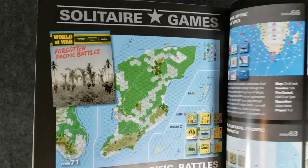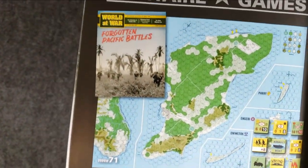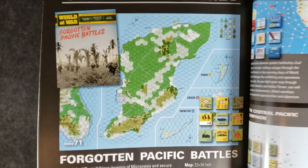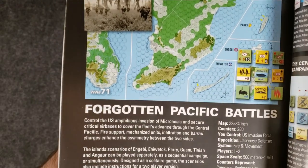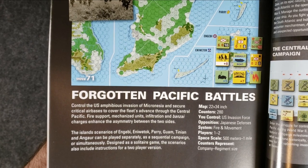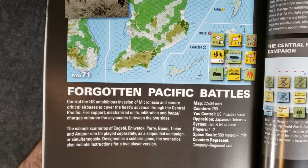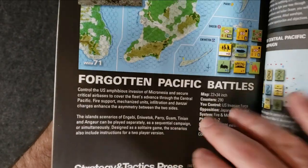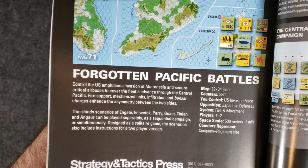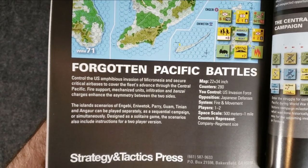Before jumping into that, I just want to read this back sheet. Forgotten Pacific Battles — it's actually one map that has the different islands all on one map, which we'll look at when I get the map spread out. You control the U.S. amphibious invasion of Micronesia and secure critical air bases to cover the fleet's advance to the Central Pacific. Fire support, mechanized units, infiltration, and banzai charges enhance asymmetry between the two sides. The island scenarios of Ngabi, Eniwok, Peri, Guam, Tinian, and Angar can be played separately, as a sequential campaign, or simultaneously. Designed as a solitaire game, the scenarios also include instructions for a two-player version.